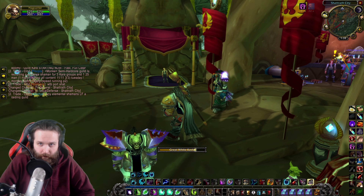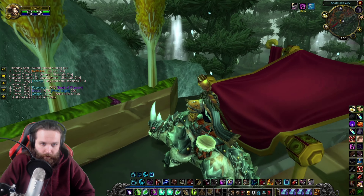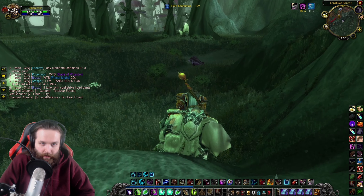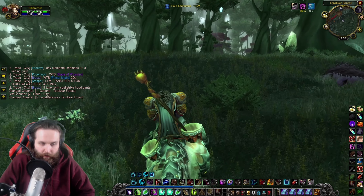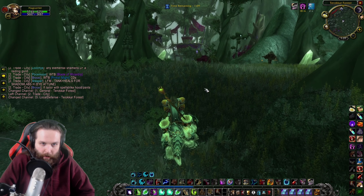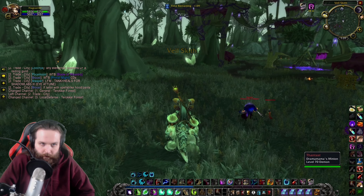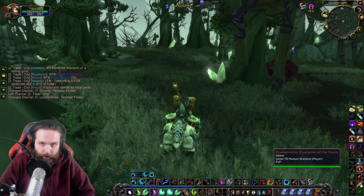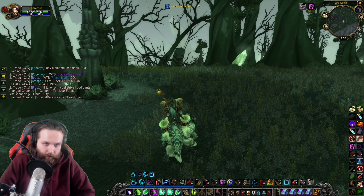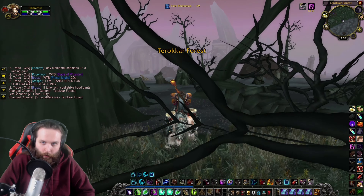At least we got some stuff out of our bags. Now we're going to head off to the Wastelands. Hopefully we make a little bit of gold — it's not like we need the gold. We do have enough for our flying mount when we hit level 68. But if we ever want epic flying we'll need much more gold than what we have. Yeah, I call this place — it's actually called the Bone Wastes.